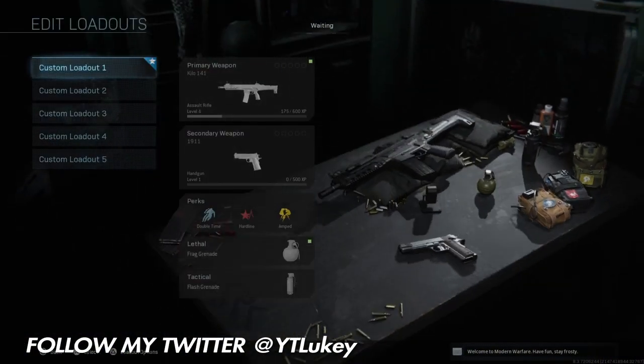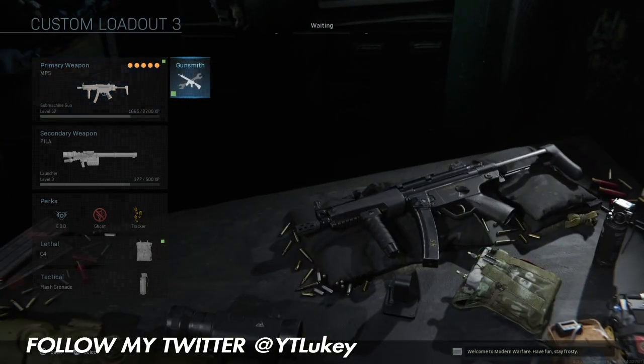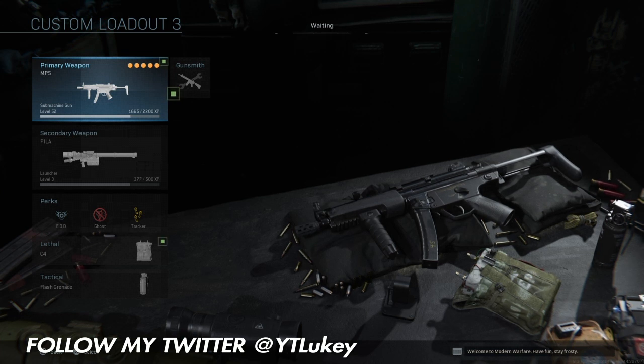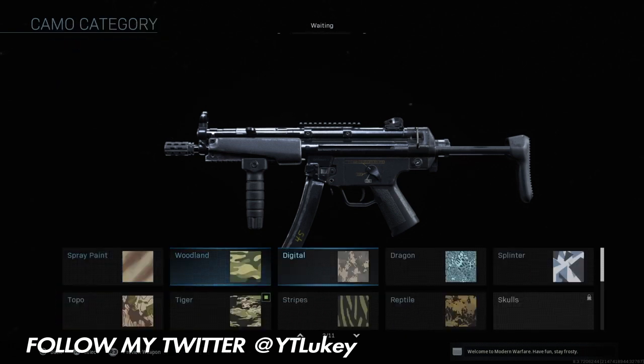Hey guys, what's going on, it's Lukey here and welcome back to another video. Today I'm going to be focusing on how you guys can get extremely easy hipfire kills in Modern Warfare. One of the camo challenges is to get 125 hipfire kills, and this can be kind of difficult for some people because you're not aiming in and your accuracy is going to be all over the place.